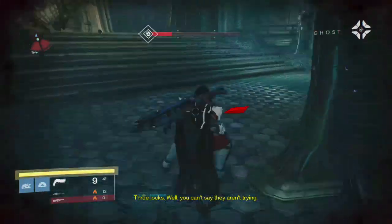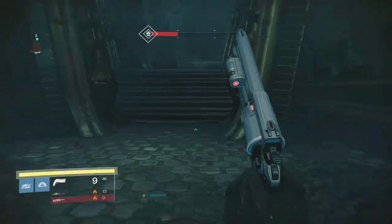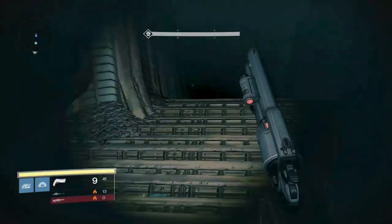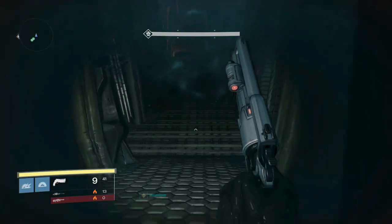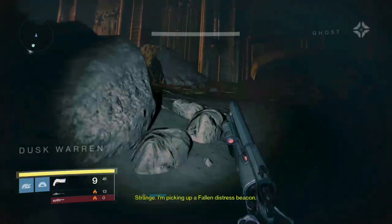It's going to be the room that, if you did the Taniks strike from House of Wolves where you have to go through the lift up to there, it's the exact same room as that strike. So you go to that room. The ghost is going to say something like, 'I hear a fallen distress signal,' and that basically means that you're good.